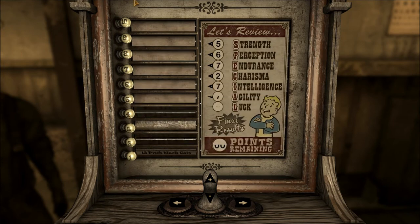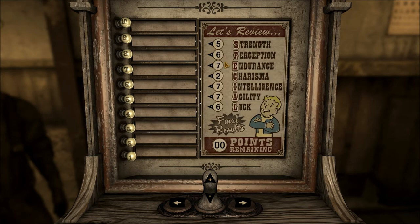So to recap: 5 Strength, 6 Perception, 7 Endurance, 2 Charisma, 7 Intelligence, 7 Agility, and 6 Luck.